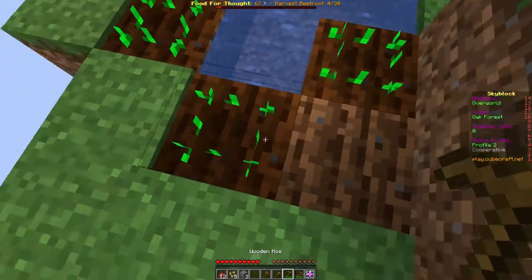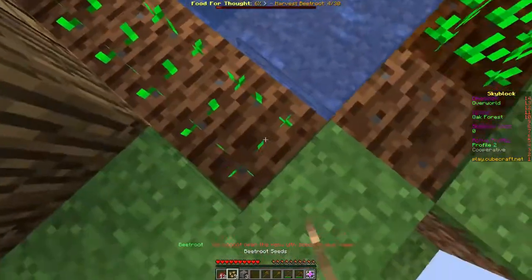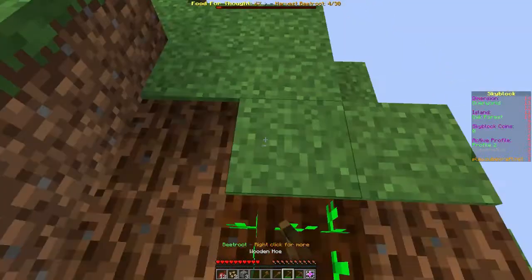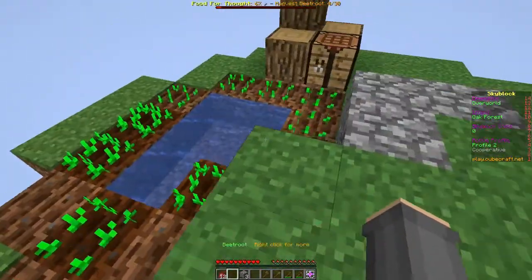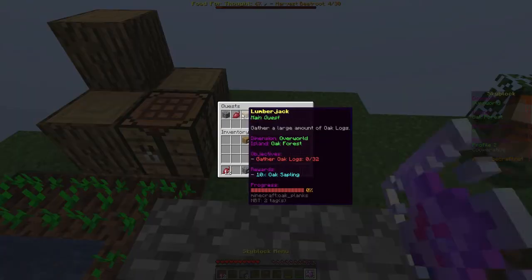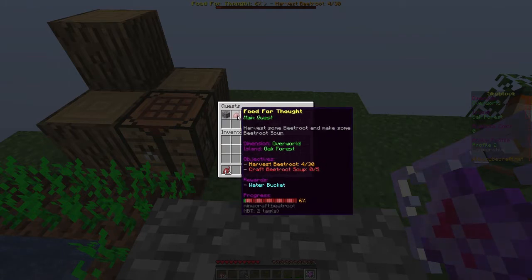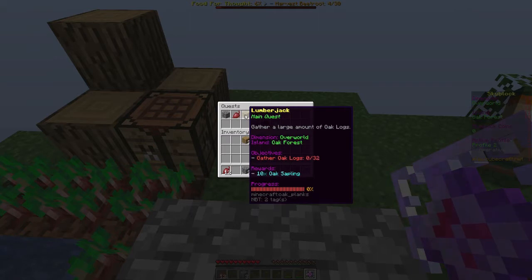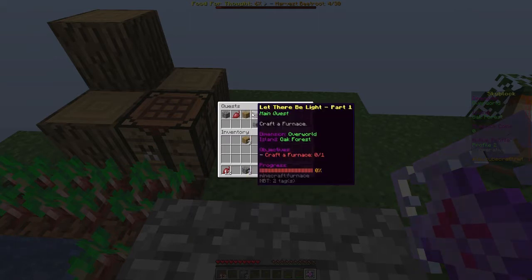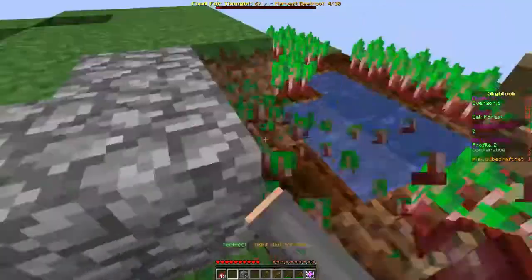Since the beetroots are grown, let's break them. Tools of the Trade first because I want to hoe more land. Let's plant some more beetroot seeds and hoe more land. Let's look at all the quests: Generating Cobblestone — generate cobblestone from cobblestone generators; cobblestone mined from the world does not count toward quest progression. Food for Thought: gather 32 oak logs and craft a furnace.